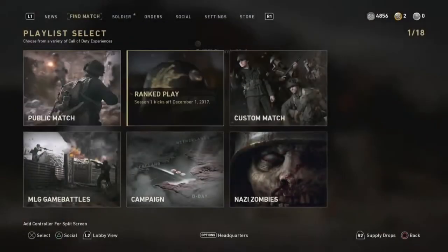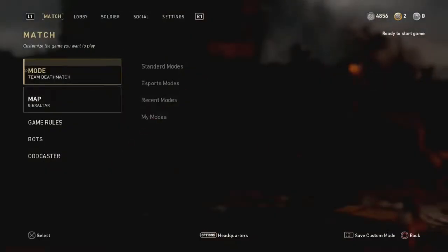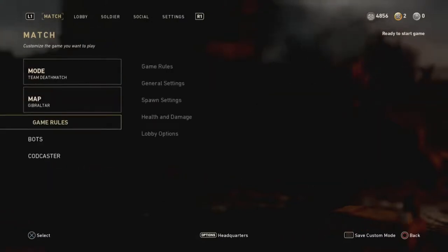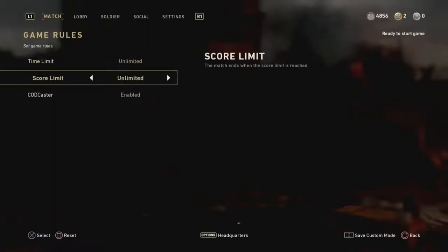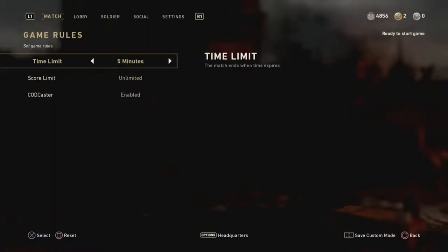We are going into a custom match, and there are certain things in there. We are going to mode, we are going to team deathmatch, and then we are going to the game rules. In the game rules, you can choose how long you want to play. You can set your score to limited, but we are going to set the time to 5 minutes and score on limited.